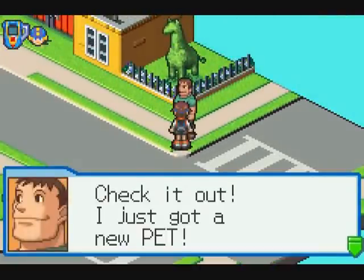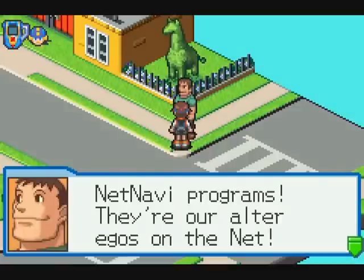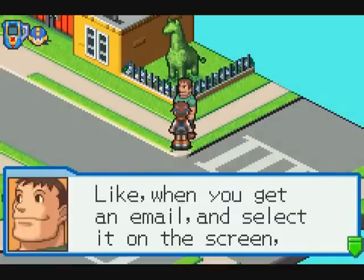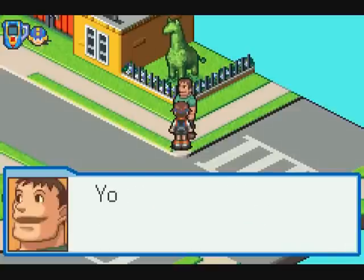Check it out — I just got a new PET. PETs are so cool. You can use them for mail, as phones, and for all your daily data needs. But the best thing? NetNavi programs — there are alter egos on the net. Like, when you get an email and select it on the screen, your Navi will open it for you. Pretty cool, huh? You can access the PET screen by pressing Start.